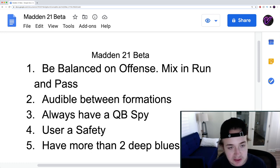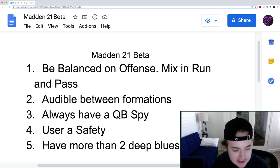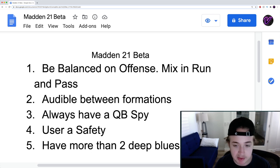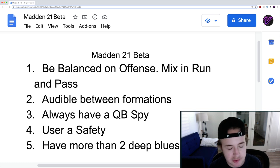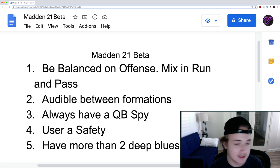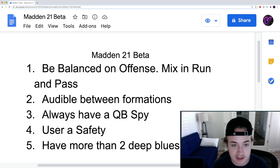That takes us to number four: user a safety. I've seen tons of people on Twitter constantly complaining about usering, saying there's no skill gap — and that's true to an extent. But what I've done is played with the Chiefs and Ravens a ton, and usering really isn't that bad. I've been using a 90 speed safety like Juan Thornhill or Tyrann Mathieu, and I've really been able to user effectively.